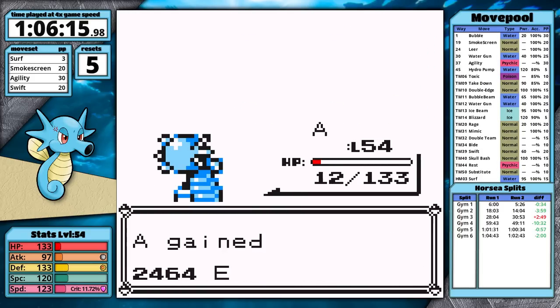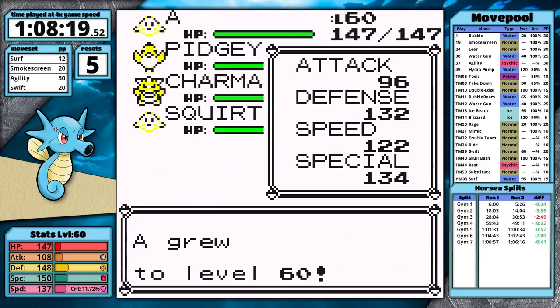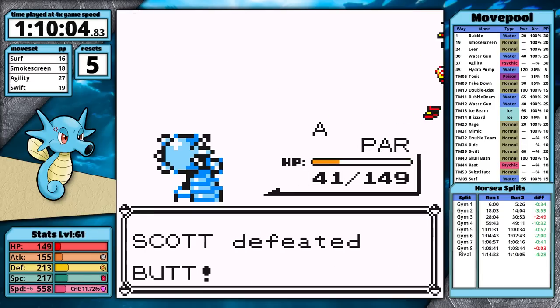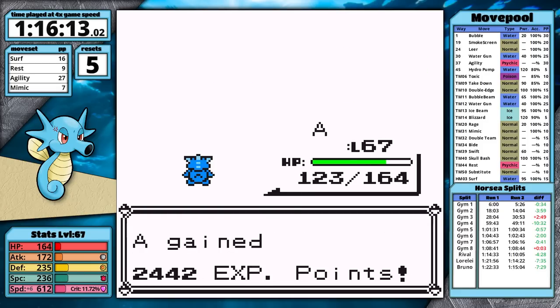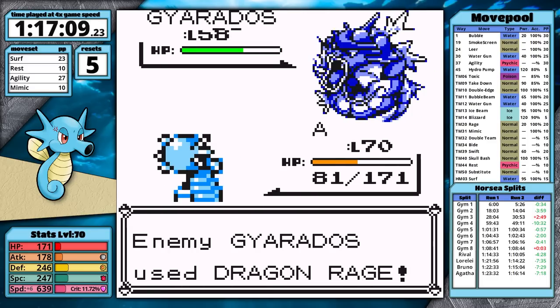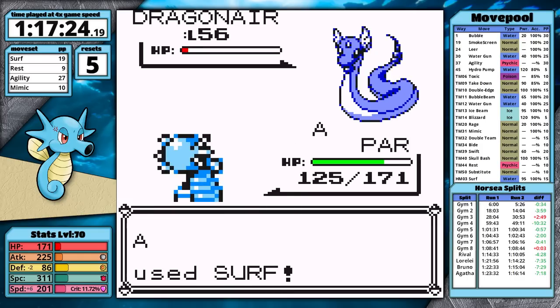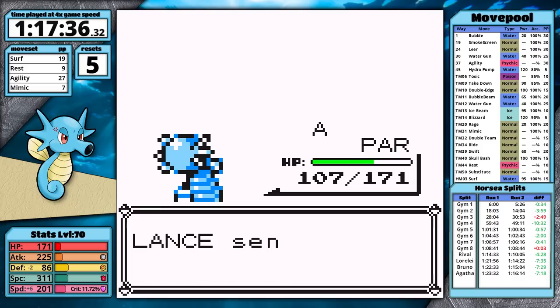I train in Giovanni's gym and use Rare Candies to ensure I move first against his Persian, taking a first attempt victory. The pre-league rival falls without a reset. I teach Rest for Lorelai and win against her, then Agatha is easy. For Lance, I forego Blizzard to keep Mimic for the champion. Gyarados cooperates by not using Hyper Beam too much and I knock it out. The first Dragonair paralyzes Horsea, but with Agility this is a net neutral speed exchange. I Mimic Ice Beam and finish Lance off.